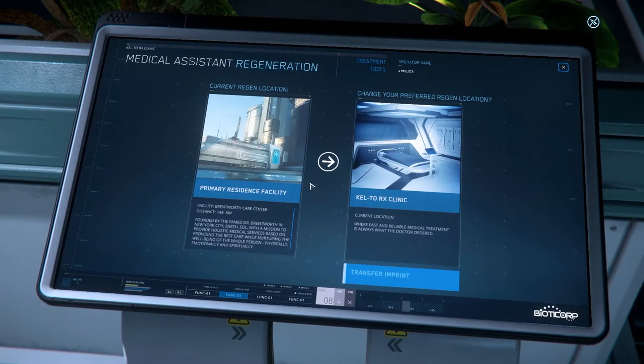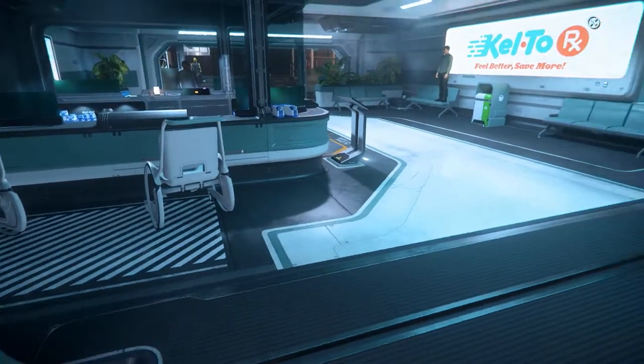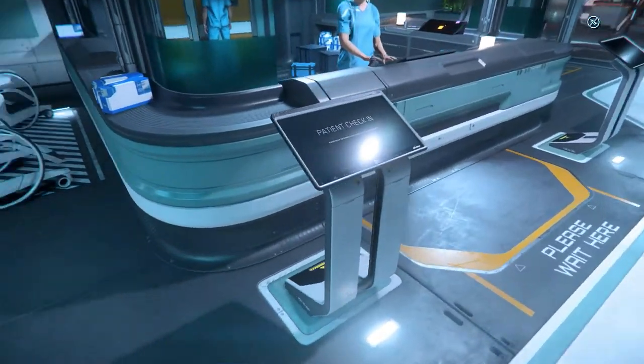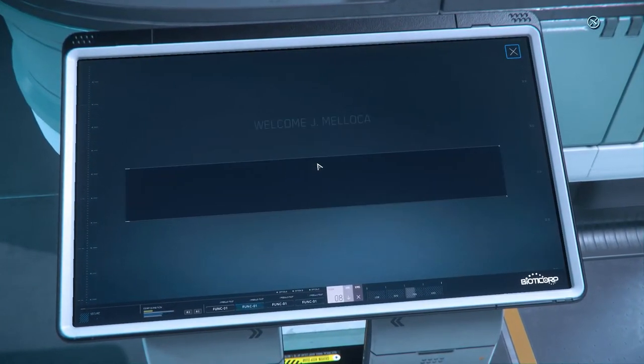As you can see here, it looks like you can change your preferred regeneration point — whether you want it at your primary residence facility or at this specific clinic. And of course, if you've got some bumps and bruises, you can just check in and head to a patient room.